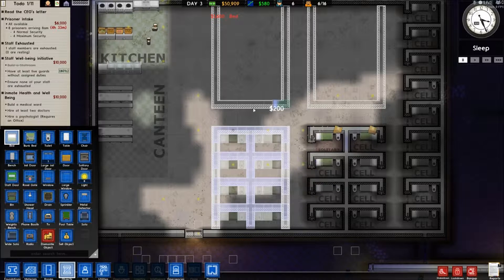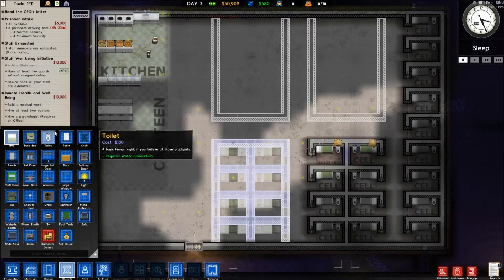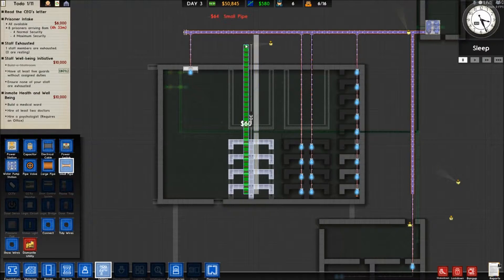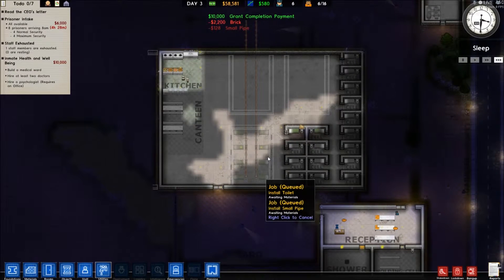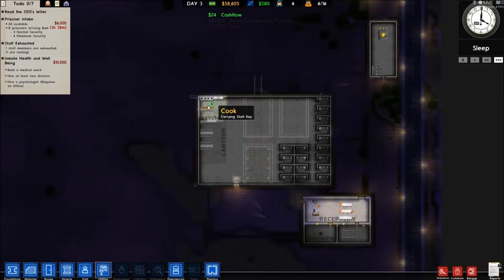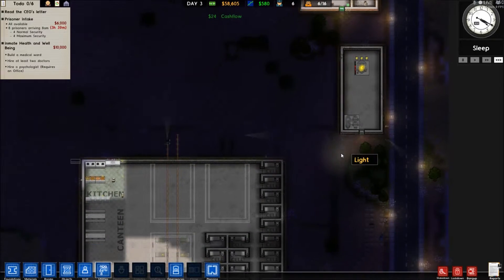I also need to get patrols - basically I need patrols, other guards going up and down. I will have cameras at the end of each one of these aisles as well. Utilities, small pipe - should be another eight cells. Kitchen staff are going strong. Power's looking good.